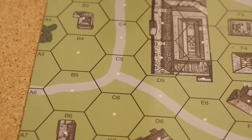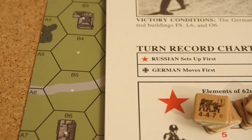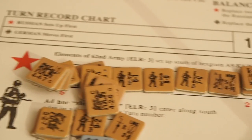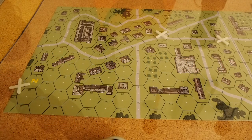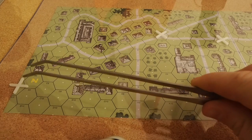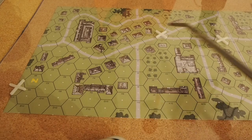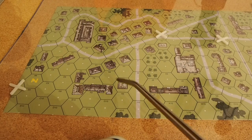Let's set these guys up on the map. The scenario sheet says Russians set up first. There are instructions for doing that — these are elements of the 62nd Army. They need to set up south of hex row A9 to K4 to P4. I've taken some plastic tile-laying crosses from a hardware store to indicate the hexes. So I'll set up within the city with the Russians.